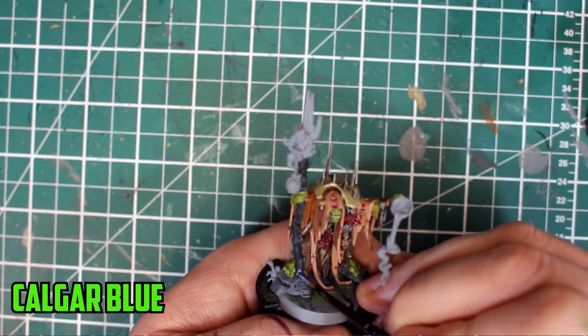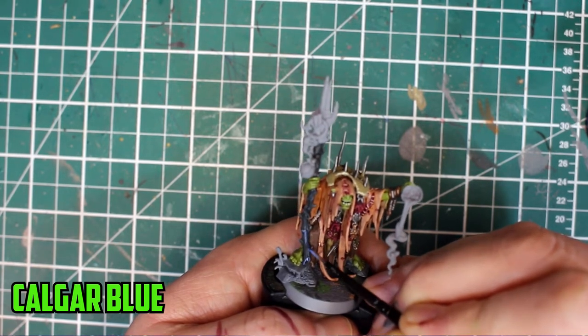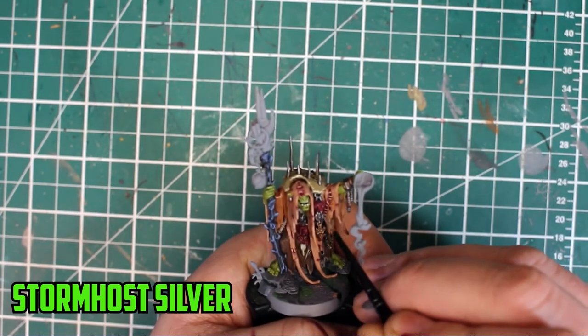The staff was based with Dark Reaper, shaded with Agrax Earthshade, and then its edges were highlighted with Calgar Blue. The silver and bronze parts were then highlighted with Stormhost Silver.